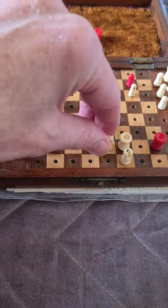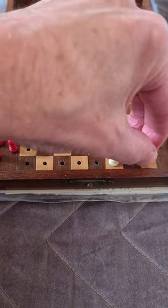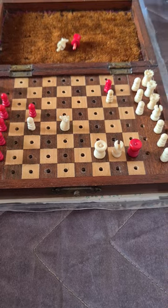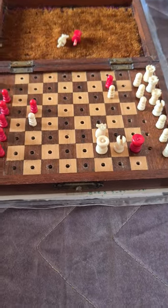Now Nd4, so Kh1 is forced. Bishop to g — check. Kh2 forced. And then the knight swings back to deliver checkmate.